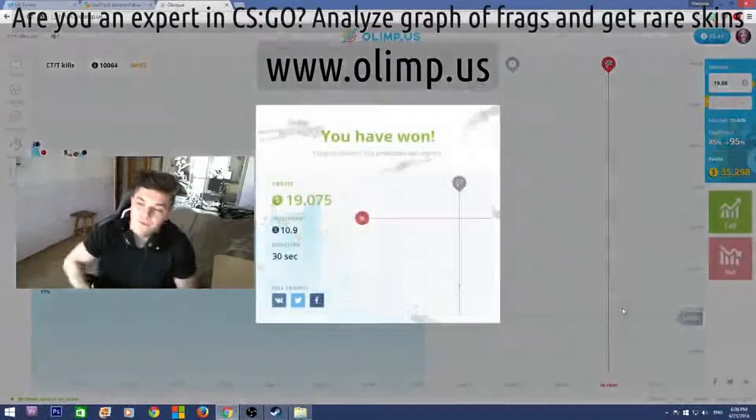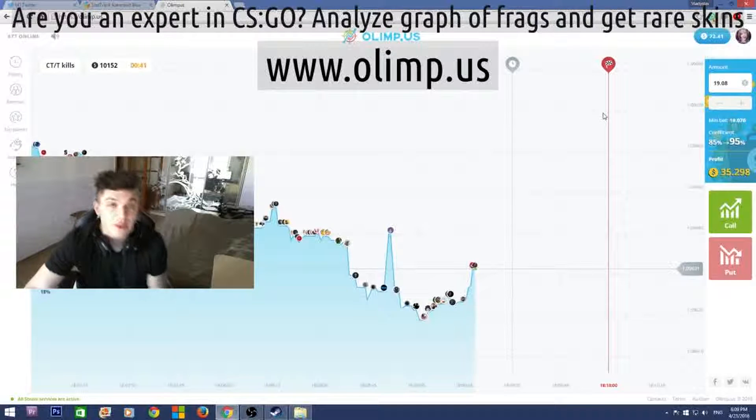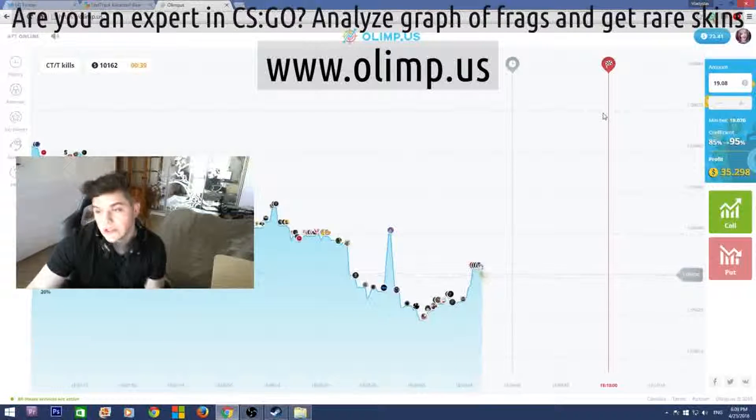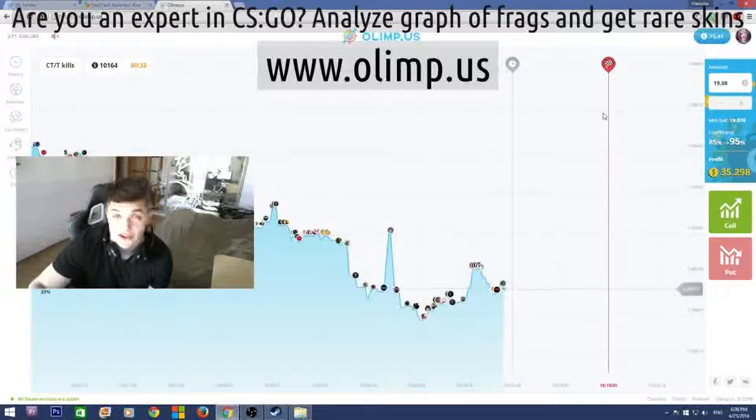So I started with $40 and I now have $72, which means I've made $32 profit — which is really good. I'm really glad that I haven't lost all my money, as I usually do on gambling websites.